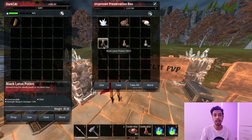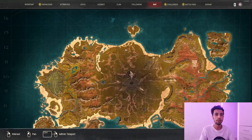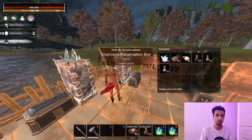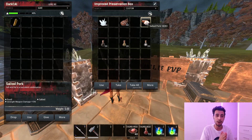For buffs, use the Black Lotus Potion for an extra 15% damage. You also have the option of Golden Lotus for stamina or a health potion for extra health — it depends on what you prefer. For Black Lotus, you'll find it in the Drowned Dungeon — just go there and grab some Black Lotus to make the potions. The rest of the potions are pretty easy to craft.